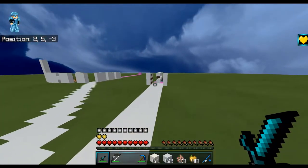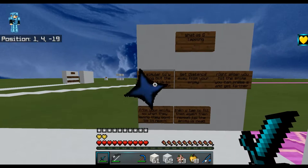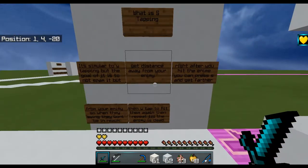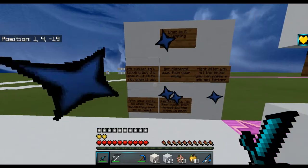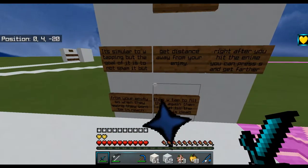Tip number two: S-tapping. Similar to W-tapping, but the goal is not to spam it. Instead, right after you hit the enemy, press S to get distance away from them so that when they swing, you're out of reach.